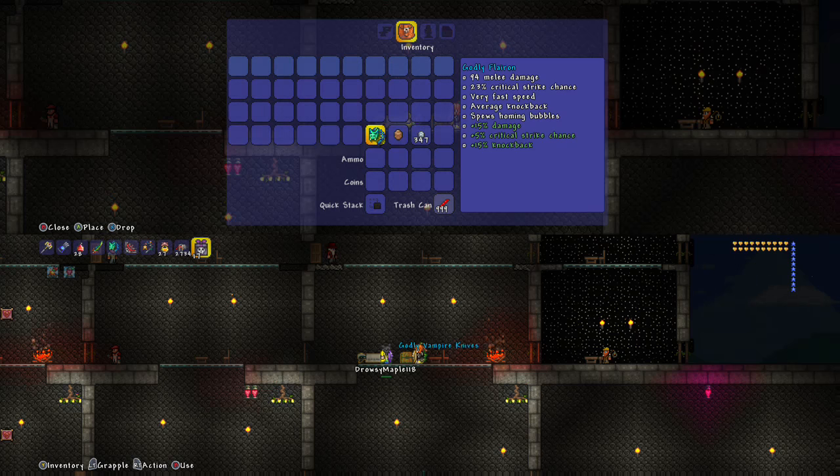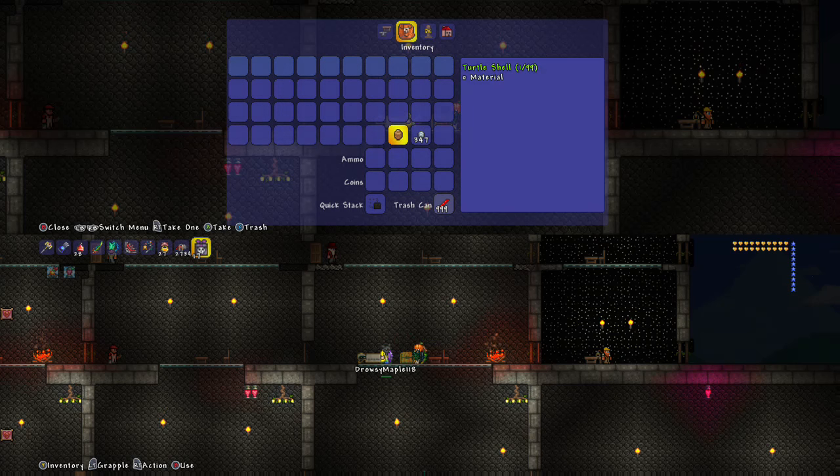The Flairon from Duke Fishron — Turtle Shells are very tough to get; normally you'd have to kill a bunch of turtles to get even one. And let's say you want to build the Turtle Armor with the thorns effect, which is great — you want to duplicate that. You give that to your friend as well.